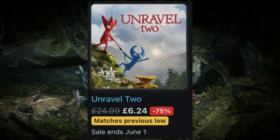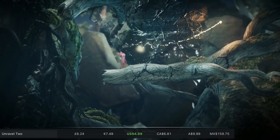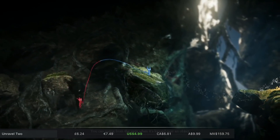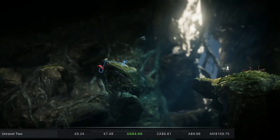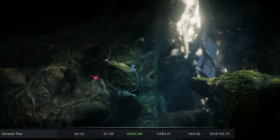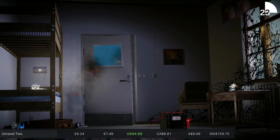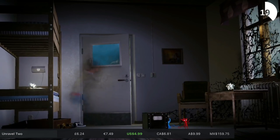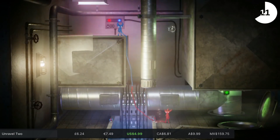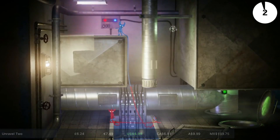We also played through Unravel 2 on the PS5 and it's a really nice game. It's available on Switch currently at its lowest price ever of £6.24, and you play as two little yarn people. You can customise your heads and colours, which is a nice touch, but there's a lot of great storytelling going on — sometimes in the background. It's akin to something like The Borrowers, where you're glimpsing into the lives of different people whilst going on your own adventure. It's won lots of awards, published by EA, developed by Coldwood Interactive, and takes around 11 hours to beat. It's 75% off until June the 1st.